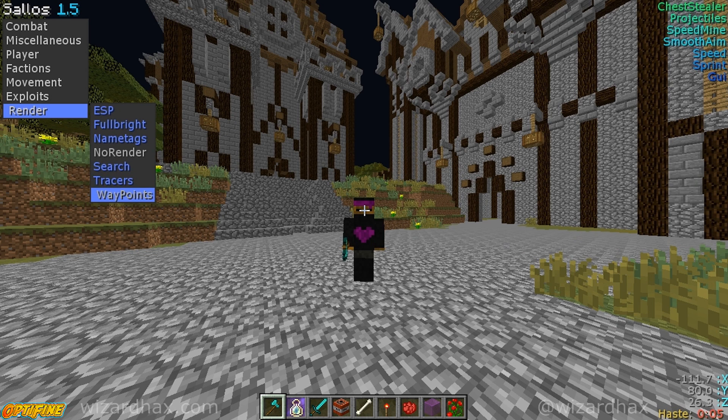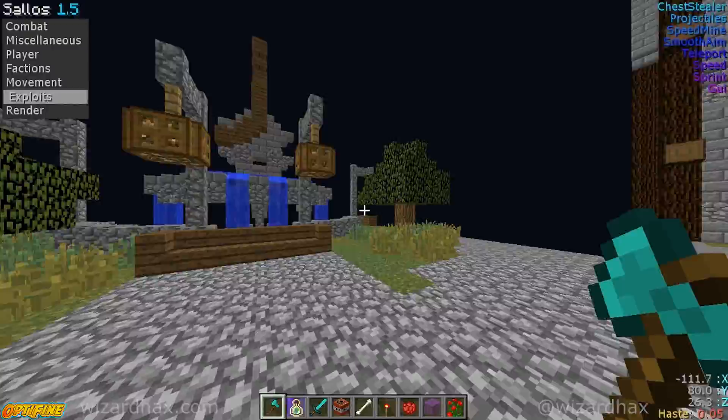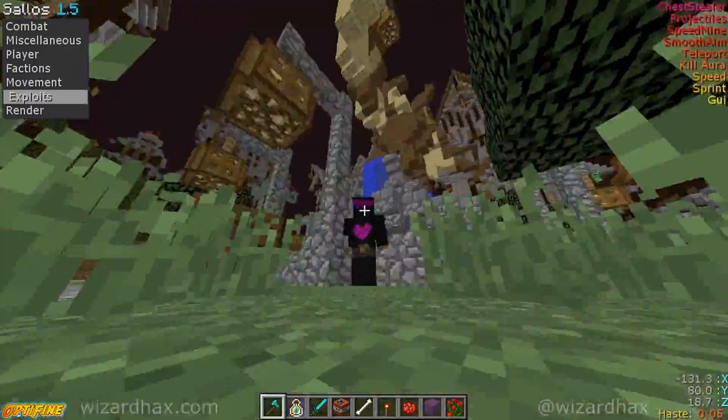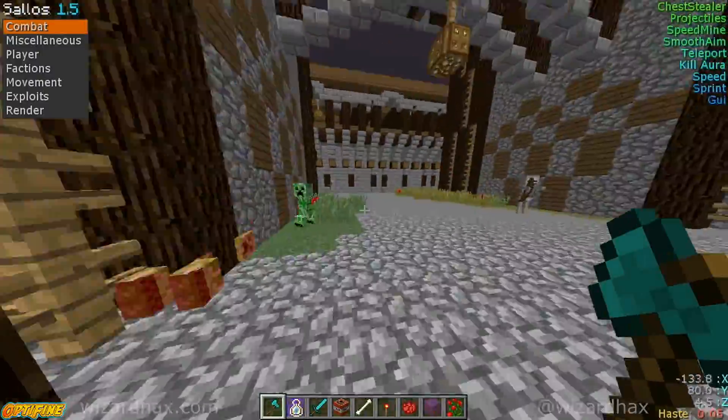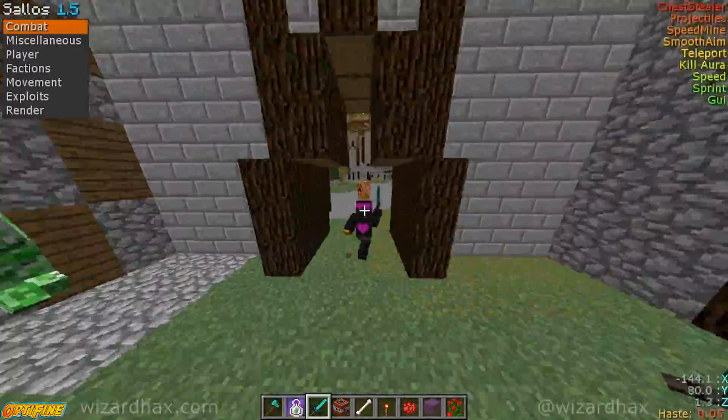Hit randomize and what you're seeing is what you're getting. This bad boy is looking pretty good — it's got a nice on-screen tab GUI. You need to bind up; instructions are over at wizardhacks.com in the description. Looking pretty good, looking for some nice PvP gameplay. It's got OptiFine, everything's working good, hacks are good.